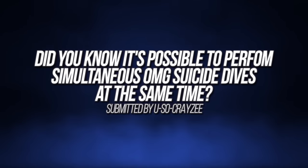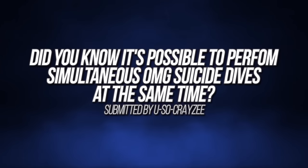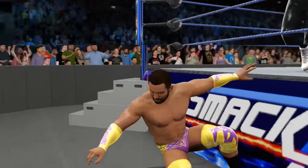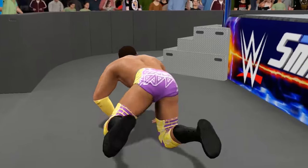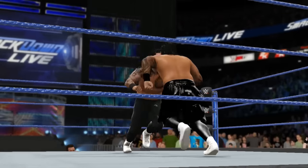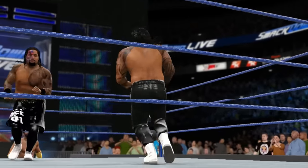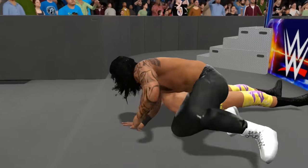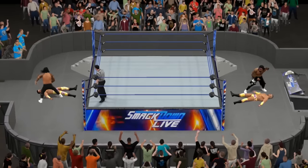Did you know it's possible to perform simultaneous OMG suicide dives at the same time? This one comes from YouSoCrazy and is actually a really cool feature to use when playing tag team matches, as you can set your opponents up in the rope position and then simultaneously perform the moves to pull off stereo suicide dives like the Usos do, either from the same side of the ring or even on alternate sides, which gives you a pretty cool-looking crossover animation.